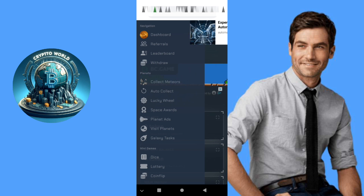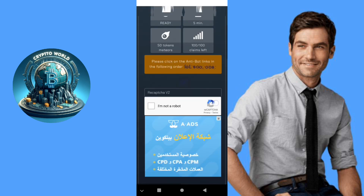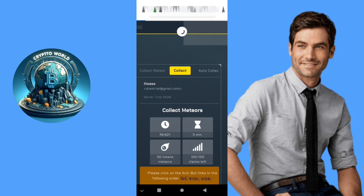After registration you must verify your email — you will receive a verification email and verify your account. There are many ways to collect meteor, which means token. If you click on 'collect meteor' there is a faucet every five minutes, 100 claims daily for 15 meteor tokens.